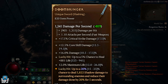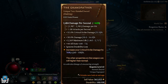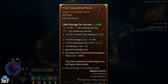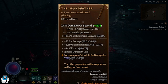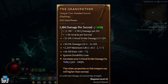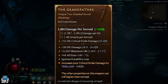Next is the Grandfather. Stats: up to 56% critical strike damage, up to 2,770 maximum life, up to 72 plus to all stats, and it ignores durability loss. The aspect increases your critical strike damage by up to 100% — that is absolutely crazy. It also notes other properties on this weapon can roll higher than normal.